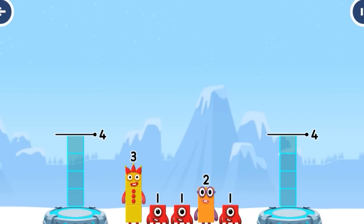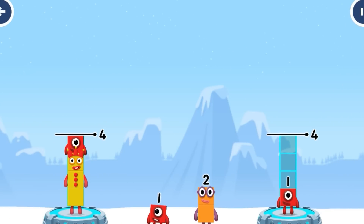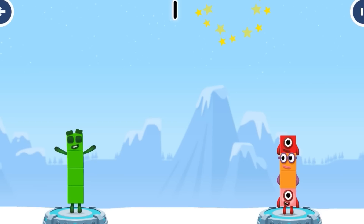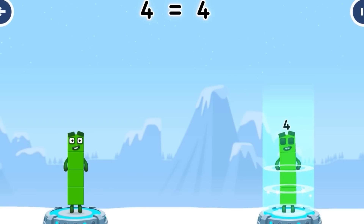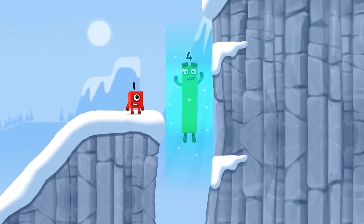Share the number blocks evenly to make two groups of 1, 1, 2, 1. You cracked it! 3 plus 1 equals 4. 1 plus 2 plus 1 equals 4. 4 equals 4. I am 4 — have we met before? Good job!